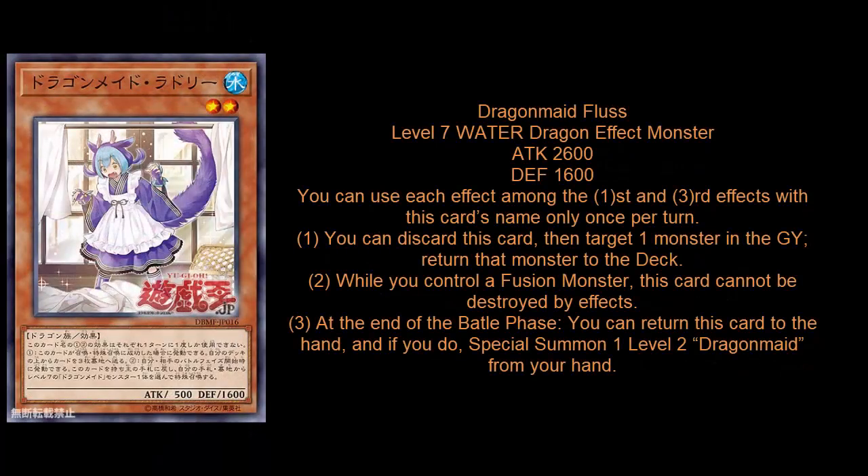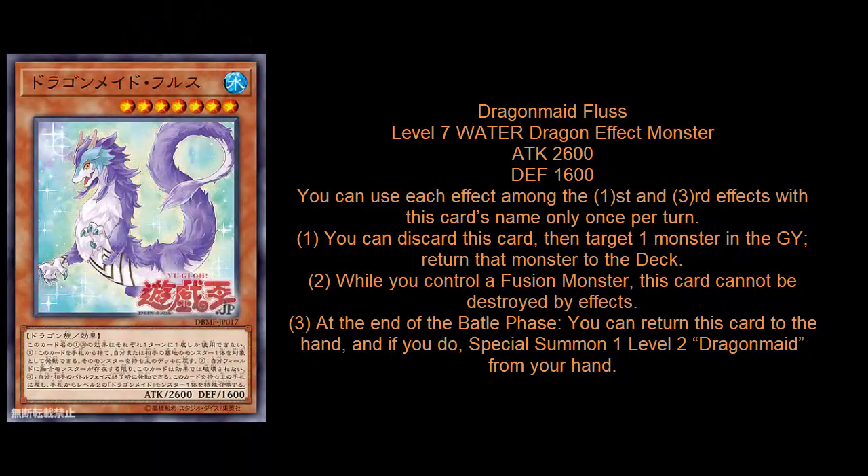I already covered Dragon Maid Laundry in my first video — it's a Level 2 that mills the top three cards from your deck to the graveyard. However, her dragon form Dragon Maid Fluce is a Level 7 with 2600 ATK and 1600 DEF. Her unique effect says: discard this card, then target one monster in the graveyard and return it to the deck.